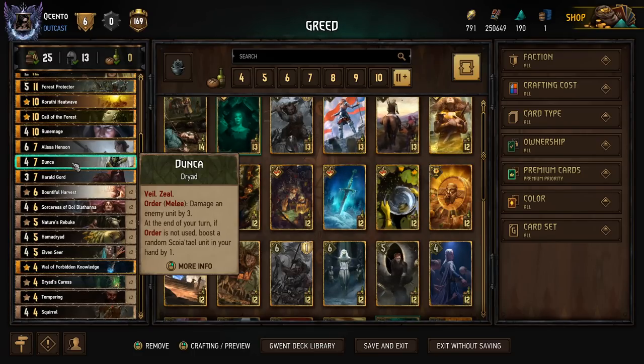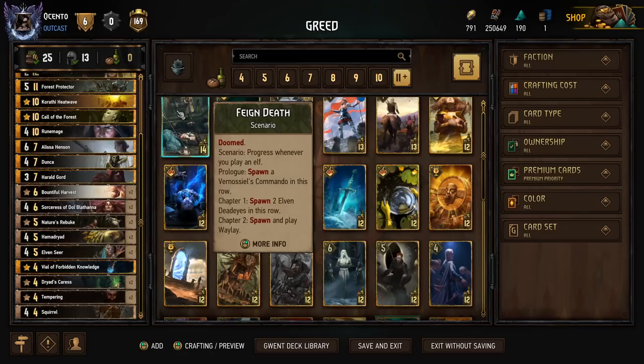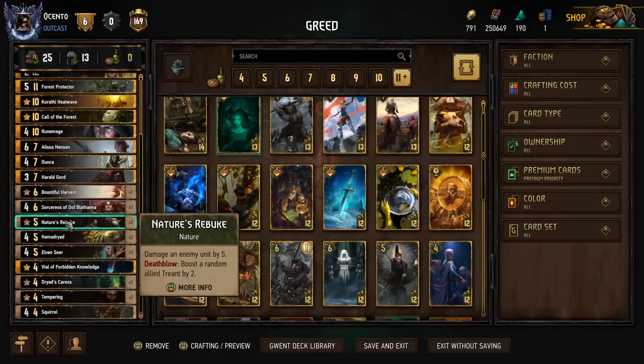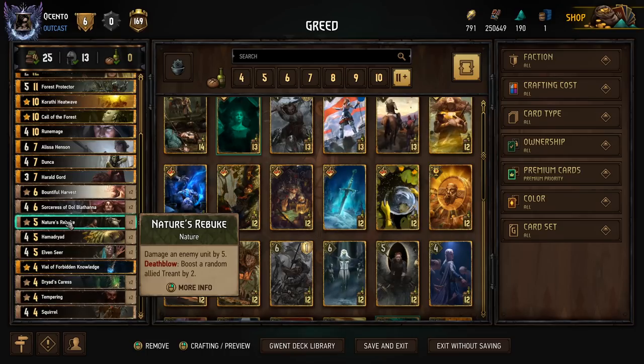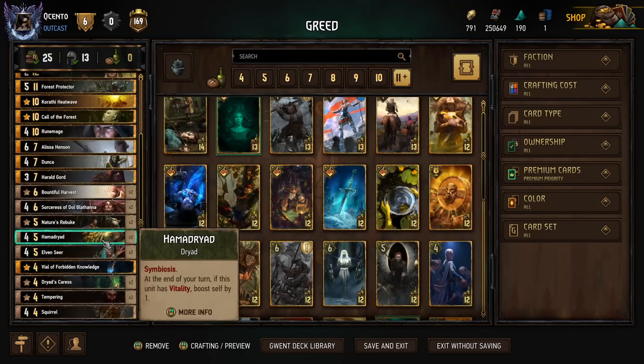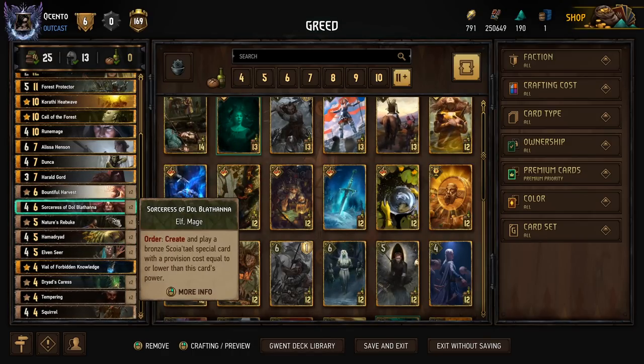Danka is just for hand buffs, but you can use it for utility — three damage on order, plus whatever we roll off the Harvest, could be enough to complete a kill on something. Rebukes are really good value here; we're spawning a lot of Treants and boosting them with Deathblows. Hamadryad is just for Symbiosis, because I don't really want to have just one-point Trees in every matchup. It's nice to have cards that benefit from the leader charges, and these can get quite tall.